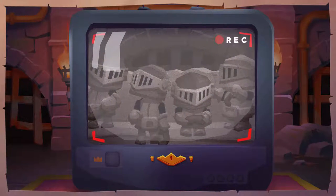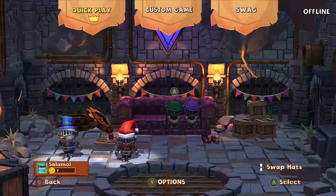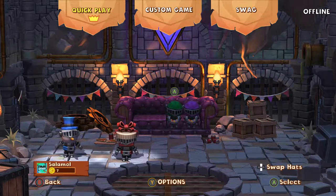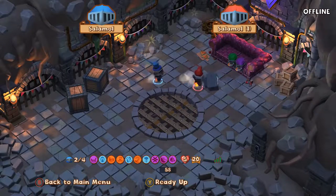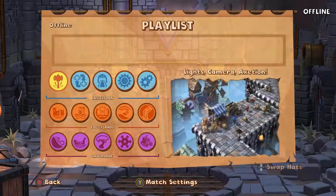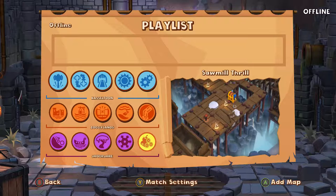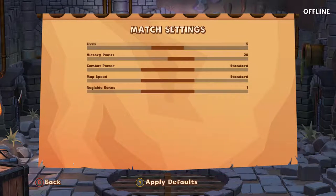There are 15 levels set across 3 distinct themes, and the overall goal is to reach the score target, set to 20 by default for quick play, with each player given 5 lives. Points are earned by killing other players, and extra points are earned by killing the player with the crown. The level ends when all but one player has run out of lives or the end of the course is reached, at which point the remaining lives of surviving players are added to their score. A new level begins while the player with the highest score wears the crown. The quick play option picks levels randomly, but there's also the option to set up a custom game, which allows players to select 10 levels in any order they choose.